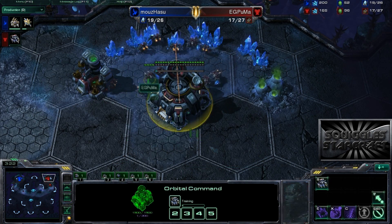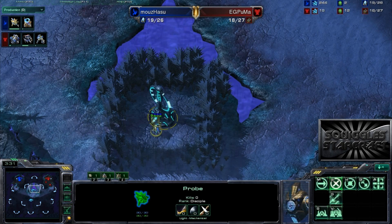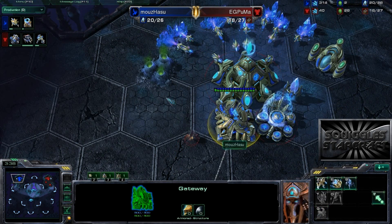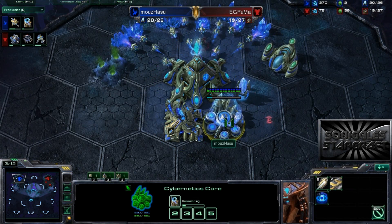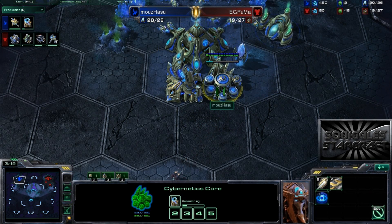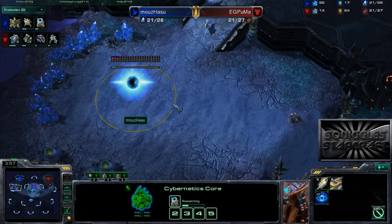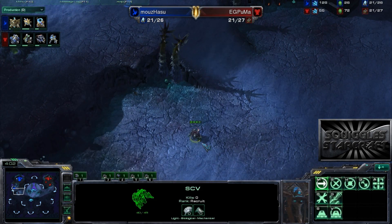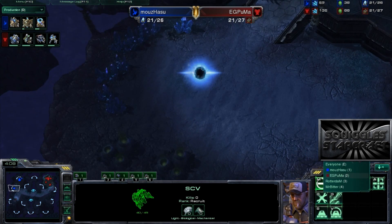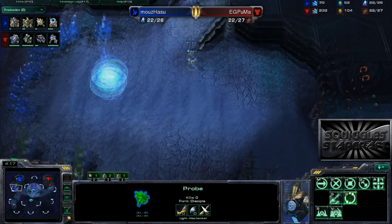Now he does not know there's one gas and that the command center is turning into an orbital, although he can at least guess this part because that is so super standard. Whether you are doing an early expand, a one-base play, or anything, Terrans always get that orbital because the MULEs and scans are just so pivotal in all of the Terran strategies. It looks like Hazu is going to be chrono-boosting out warp gate, so it could be putting on some early pressure. But no, it looks like he's going to go ahead and get a Nexus, and I believe that was scouted by the SCV - yes, indeed it was.